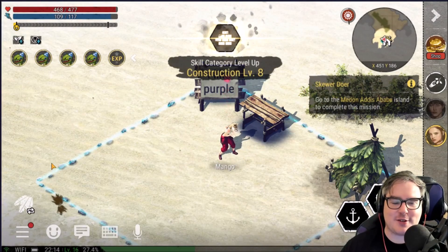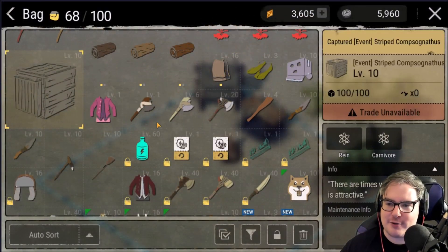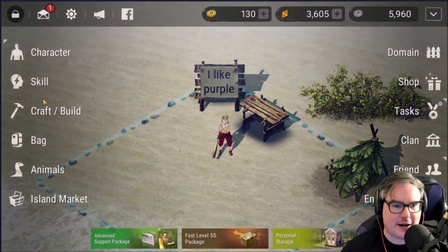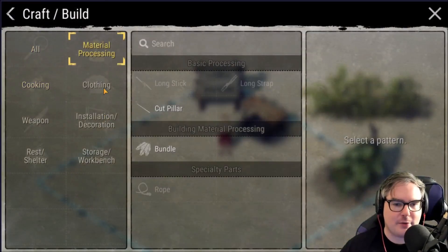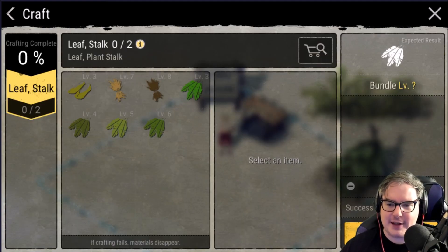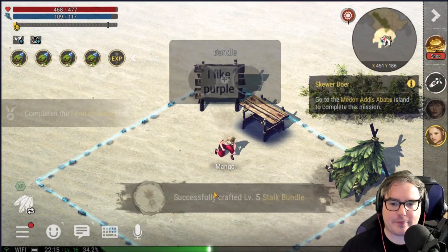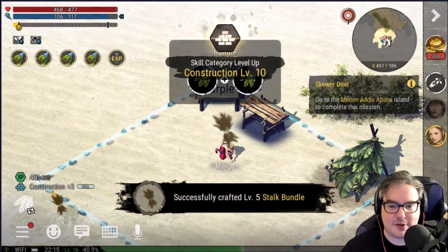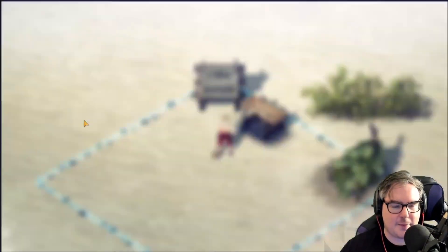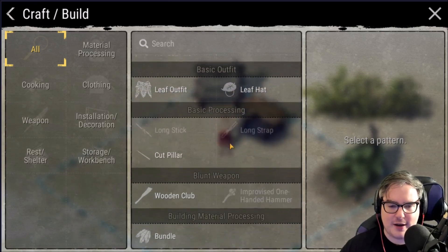Okay, so we found out we need to level up our construction to make a little pen for our animal. To do that we need to get our crafting and construction up. Right now, let's just build some random stuff — like I feel like we could make some bundles. Craft all — hopefully this gives me construction XP. Nice, plus two! So all we're doing right now is gathering and crafting as much as we can, trying to get to construction 15.